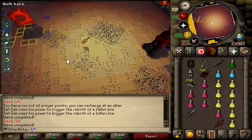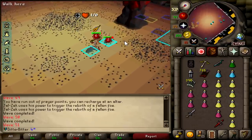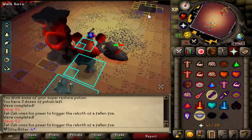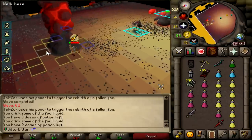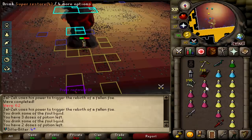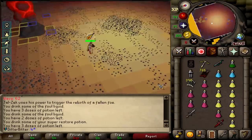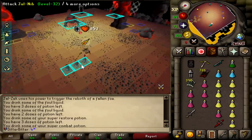From wave 50 onwards the ranger starts getting in the mix with the mager, but 403 range defense doesn't make this an issue - I'll just hit them with the SGS if needed. From wave 60 to 63 you have literally every NPC in the inferno: the mager, the ranger, the blobs, the melees, the bats - everything. On wave 62 things got a little hairy but that's what the brews are there for, and I only used two of them. We've made it to wave 63 - the hardest wave before the jads, triple jads, and Zuk himself.